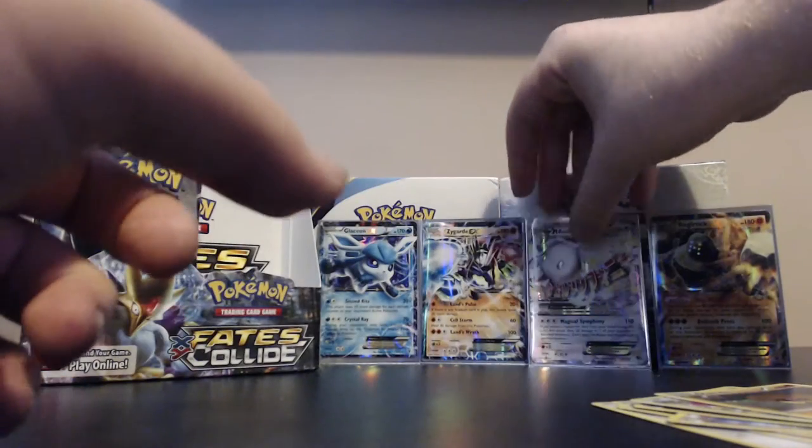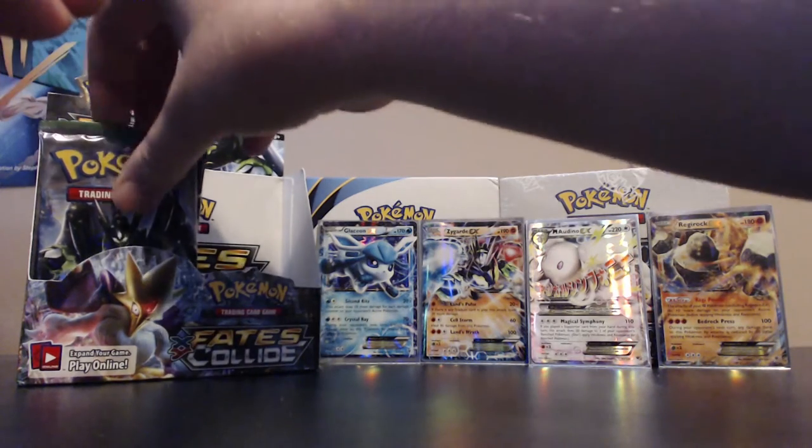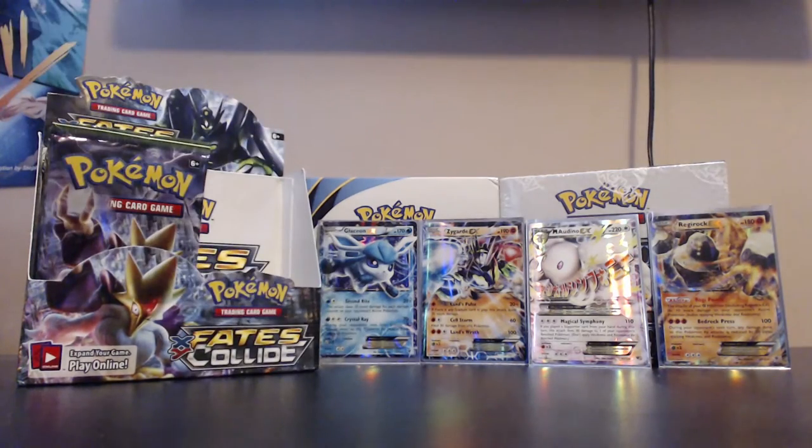Mega Audino fell over there. I'll just move these commons out of the way because they are a distraction and they make quite the pile. First pack of the second half of the box has Zygarde on the front - maybe that can give us some good fortune.